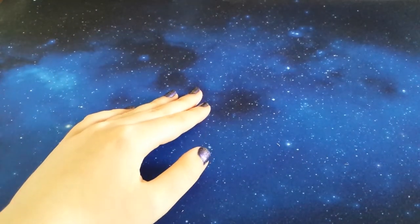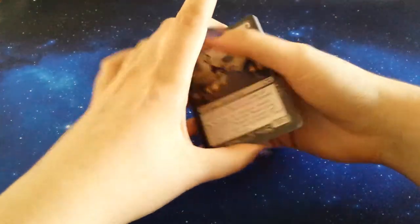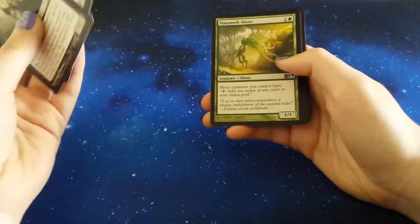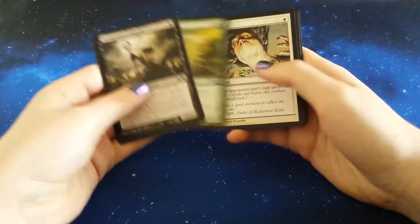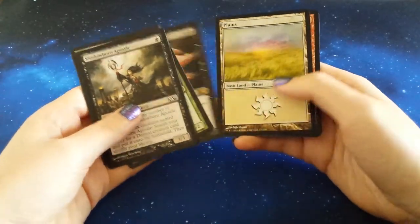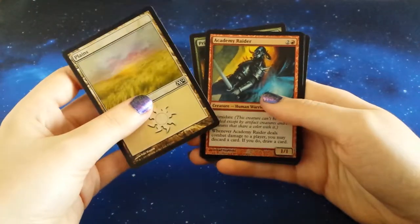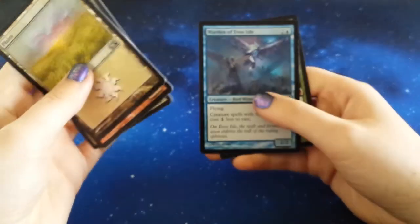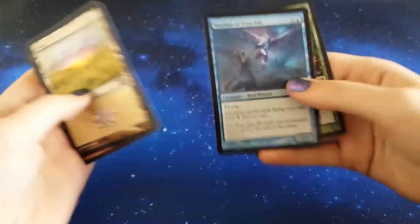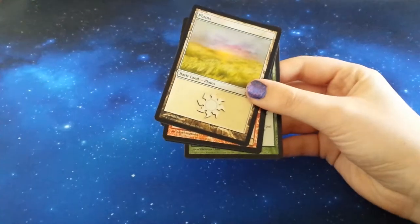Hey everybody, MTG Magpie here, welcome back to our last part of our M14 booster box opening. Last time we got two Shadowborn Apostles - the only two we opened throughout the entire box. Man-o'-War and Silence made it on there, as did Scavenging Ooze and Sanguine Bond as really nice rares. Our foils included a very glossy Planes Academy Raider, Steel Form Sliver, Warden of Evos Isle, and our mythic Primeval Bounty - the third mythic of the box.